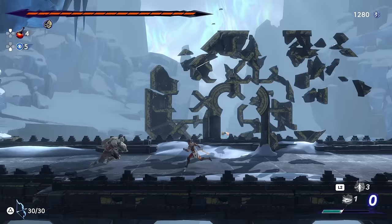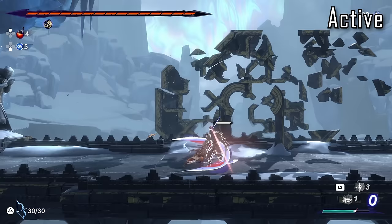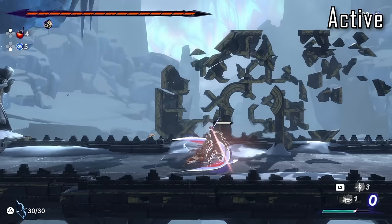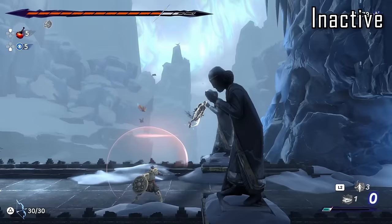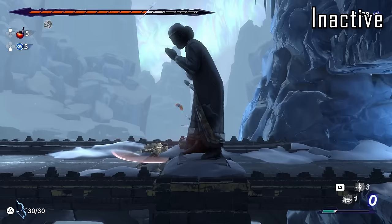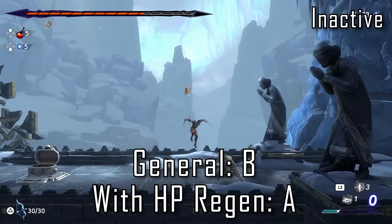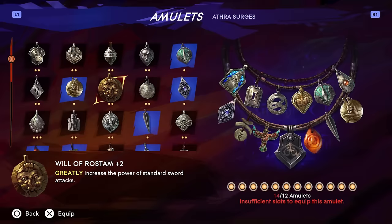Next up is Arslan's Glory, which increases melee damage by about 50% at max rank as long as you maintain full HP. I'd say this is arguably better than Indomitable because it's much safer and easier to maintain full HP, and it only takes one amulet slot. The clear drawback is that taking any damage instantly nullifies the effect, and then you have to decide whether to use one of your very limited healing potions to top up. There is an amulet that regens your HP which is a good option to pair with this. I'd say it's a B tier amulet unless you pair it with HP regen, at which point it's an A. Once you familiarize yourself with most enemies it's not too difficult to stay at full HP, so overall I'd say this is an A-tier amulet for the most part.